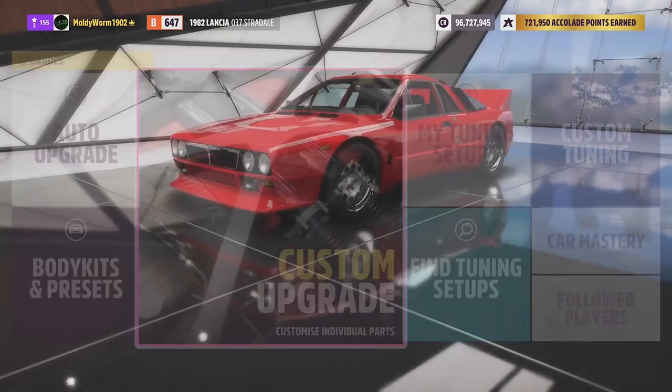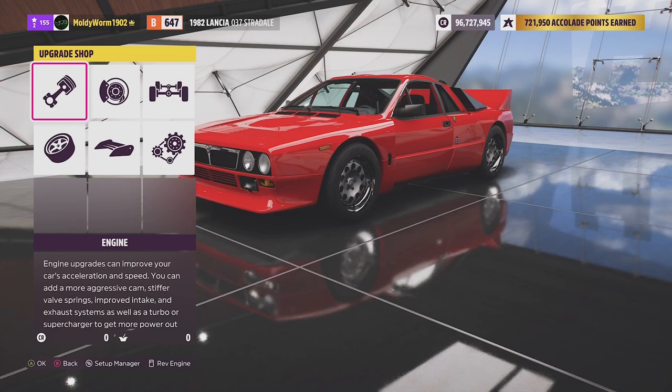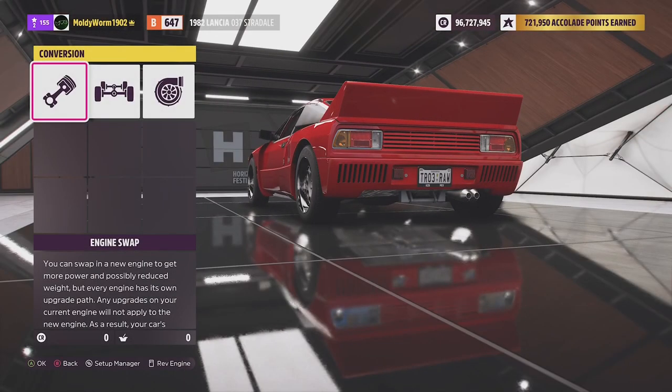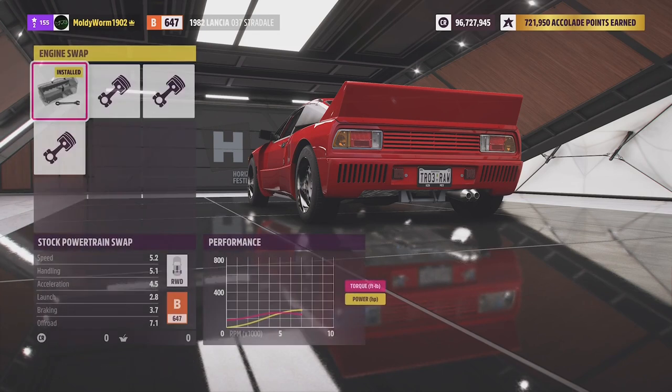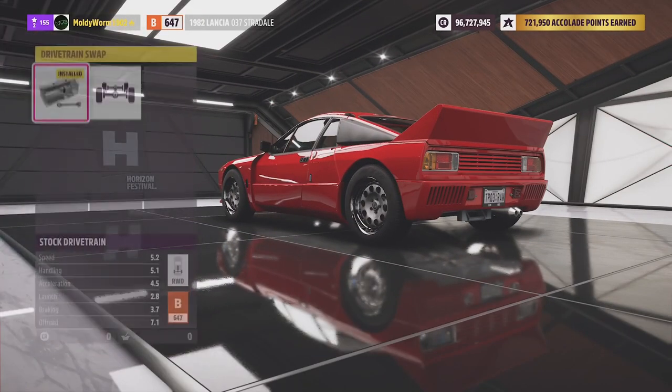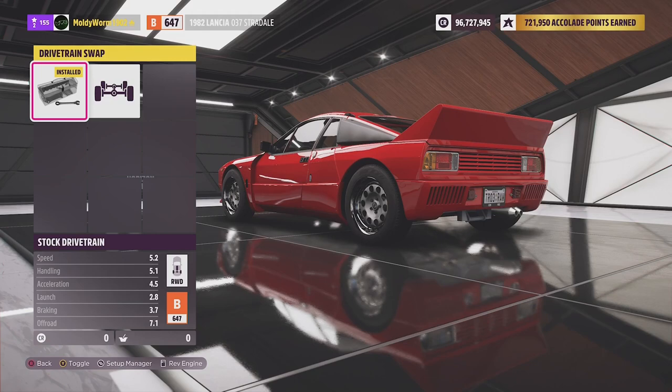At the start of the video we will build the car into S1 class. The 037 starts off in B class, but I know for a fact you can build it into S1 class. All the cars are built into S1 class, and providing they can reach S1, they will keep their stock engine. I know this car can get into S1 with the stock engine.